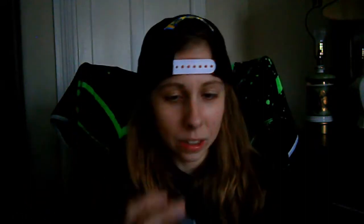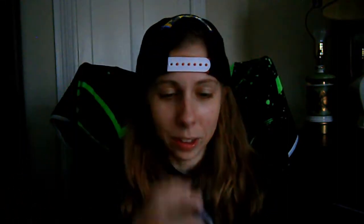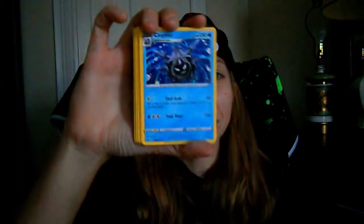Oh boy, it's down to these last two Sword and Shield base packs to save the opening if they can. Lightning Energy — is that a premonition? — Kingler, Hyper Potion, Circhester Berry, Silicobra, Blipbug, Glimmet, Yamper, Skorupi, Reverse Holo Yamper — come on, just give me a Raichu please — and a Cloyster for the Non-Holo Rare. Oh my goodness, what rotten luck.